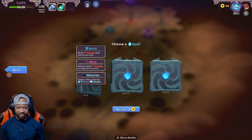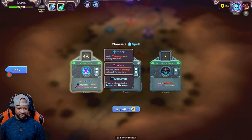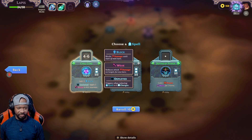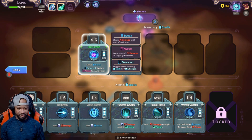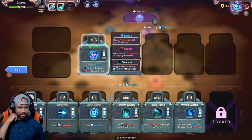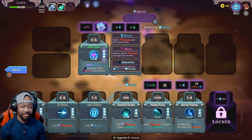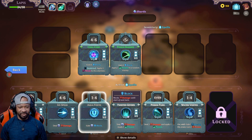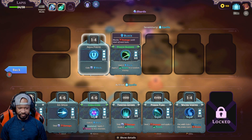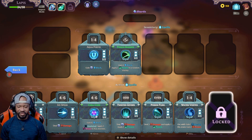We definitely need some more defensive spells. Chill Core — gain three block depleted, apply three weak to all enemies. I'm with that. I think I might actually equip that. I just don't know what I'll take out. If I use the shard on it, it goes up to six block — I kind of like that. Going to do that. I kind of want to take out this Aqua Fortress for this one. Maybe the next shard I'll go ahead and unlock the next slot.